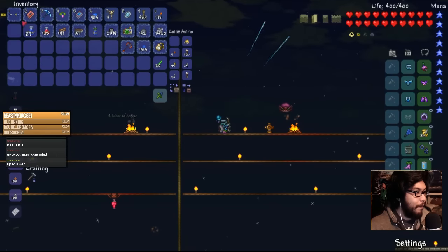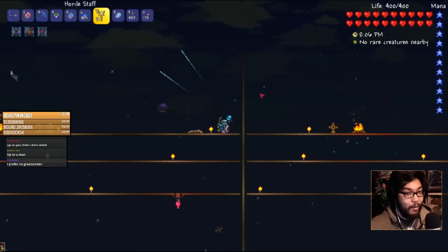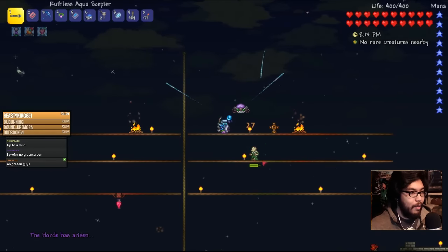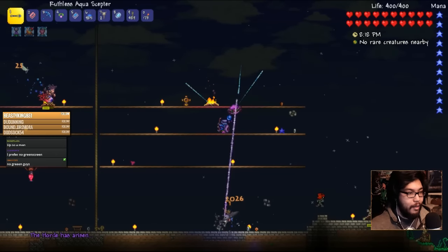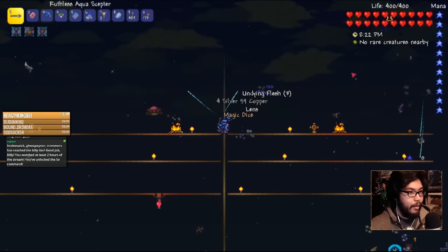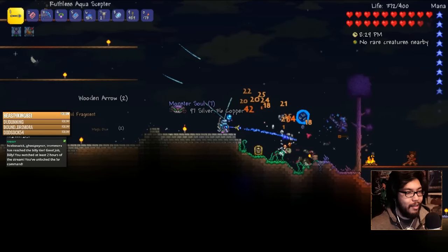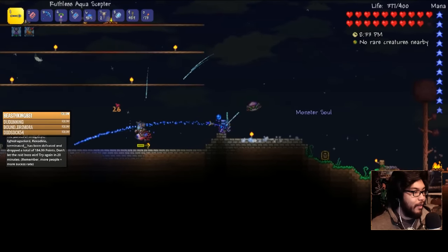Chat says no green screen. You prefer no green screen — that's a helpful comment. The less professional look gives the stream a relaxed attitude apparently. Okay, it's fine with me — I don't have to set it up. I'll mostly use it for videos and special effects then.